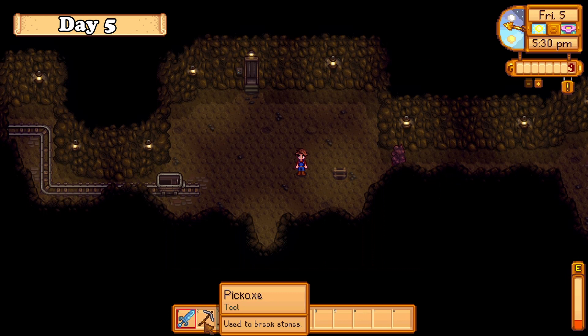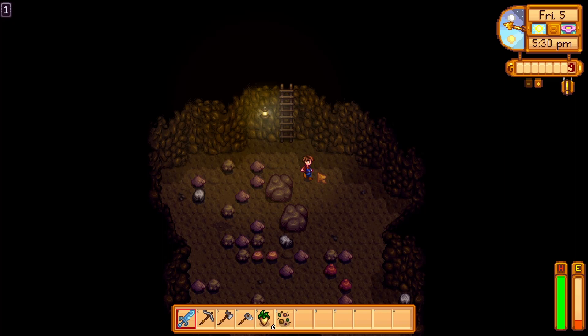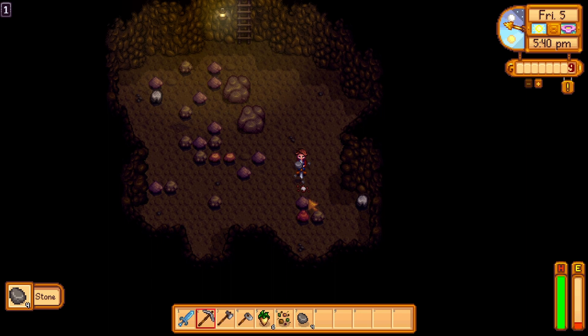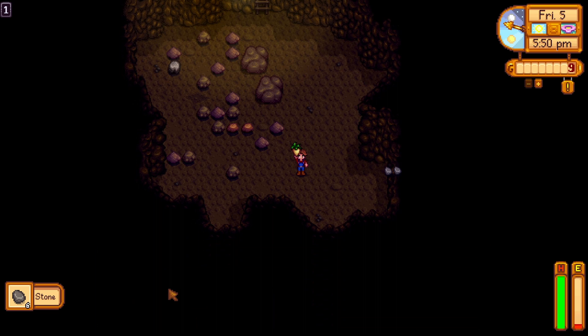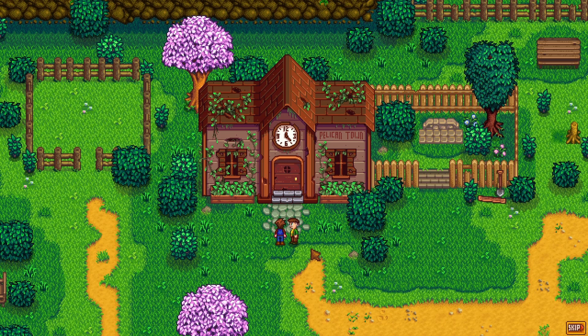On day 5, the mines open up and you should prioritize getting all of the minerals as you go down. This is really important, as further into the game minerals will be more and more needed, and sometimes you would have to revisit floors to grind out the needed amount. As you reach level 30, you should focus on upgrading your pickaxe to a copper one, since those are the floors where you need more swings to break open rocks. Also on day 5, the community center opens up to the player, so start collecting and filling up all of the bundles needed.